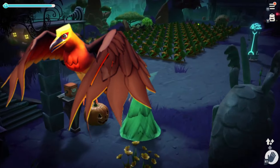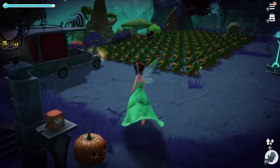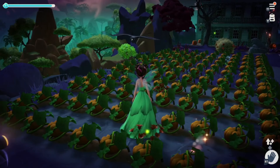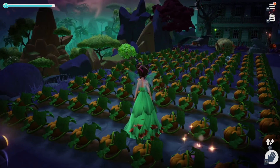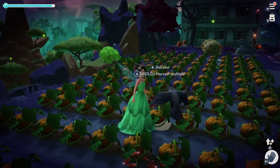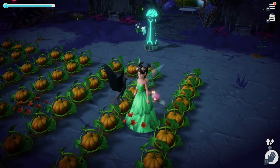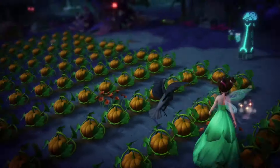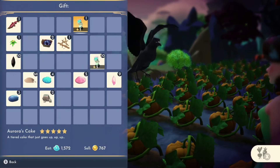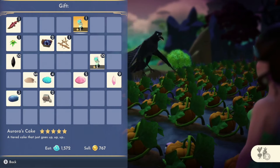Last but not least, we have the ravens found up here in the Forgotten Lands. All you do is walk up to the raven and just stand there and let them circle you. And then once they're done, you can approach them. The raven's favorite food is any five-star meal, but they also like four or three-star meals, just not as much.